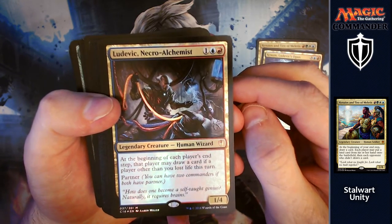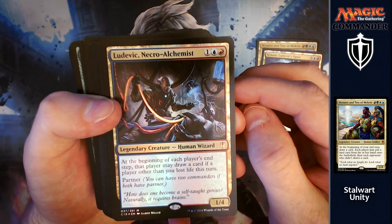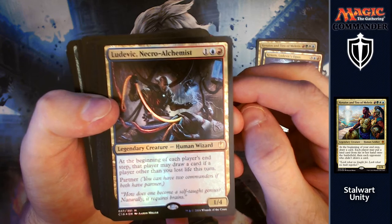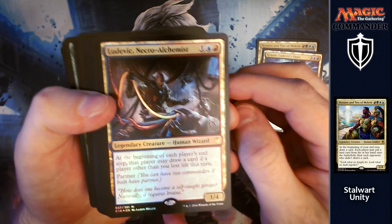Next we've got Ludevic, Necro-Alchemist. For one, a blue and a red you get a 1/4. At the beginning of each player's end step, that player may draw a card if a player other than you lost life this turn. It's a nice way of saying 'look guys, if you attack other people you get a benefit, so you don't want to attack me.'